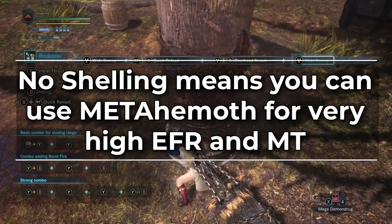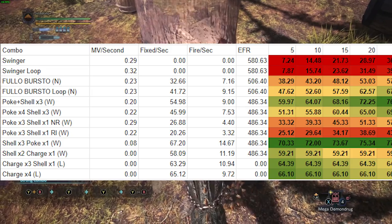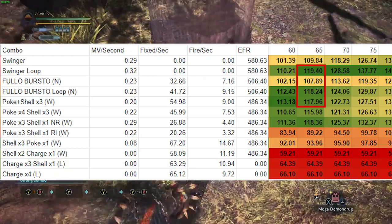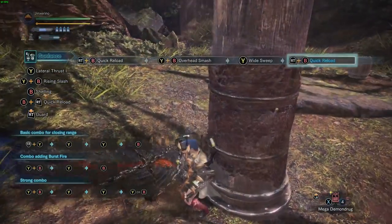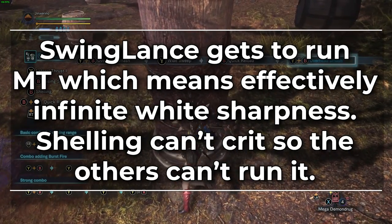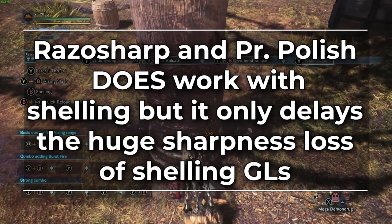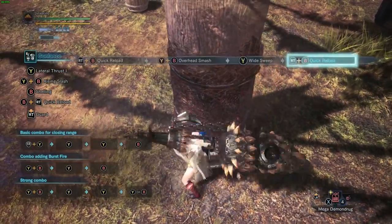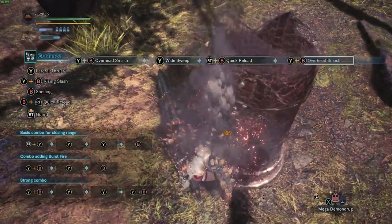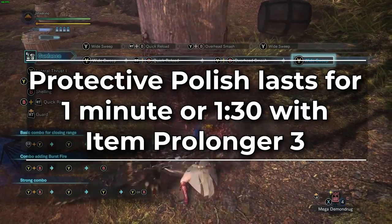Between the higher EFR and the fact that you cut out animation time compared to the full burst combo normal uses, Swing Lance will beat any gunlance combo at 65 or higher sever hit zone values — which is a lot of the monsters in the game. But the bigger reason is sharpness. Swing Lance gets to run Master's Touch which means it has effectively infinite white sharpness. The problem with all shelling-style gun lances is that shelling cannot crit and therefore does not work with Master's Touch. Razor Sharp does work with shelling as well as Protective Polish, but no matter what you have limited white sharpness on gun lance shelling builds. The moment that Protective Polish runs out, you will run out of white sharpness very quickly because shelling shreds your sharpness. And once your sharpness drops to blue, you lose 10% of your EFR — a pretty noticeable damage drop. Protective Polish lasts for a minute, or a minute 30 if you have Item Prolonger 3.